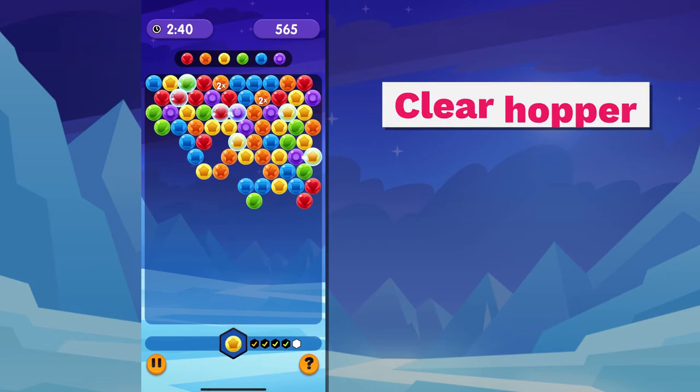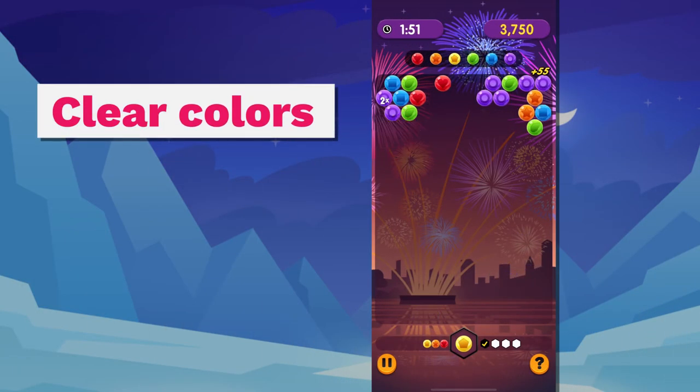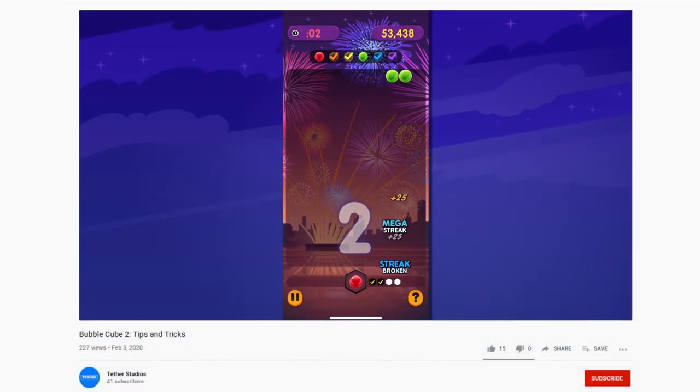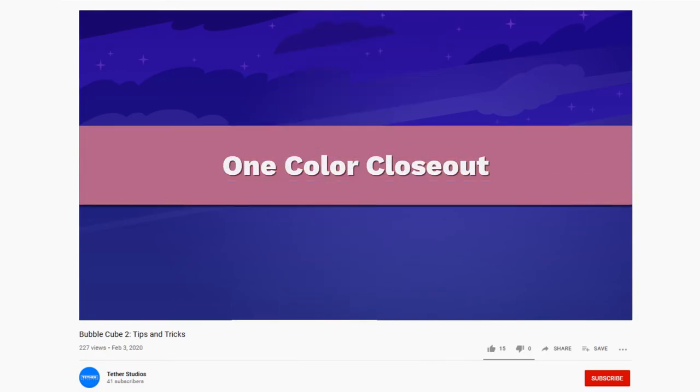Work to complete the hopper counter so the board does not advance. Practice clearing colors — this is the difference between being a beginner and a pro. It's not possible every game, but good players should be able to clear at least one color in more than half the games they play. Finally, watch the Advanced Tips and Tricks video to learn the pro strategy and take your game to the next level.